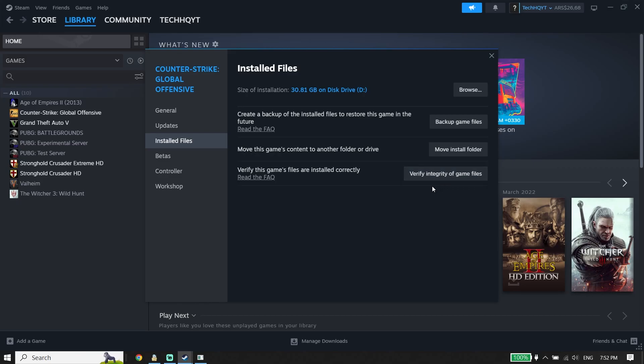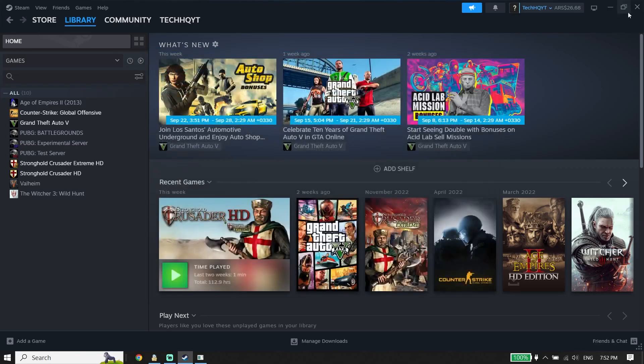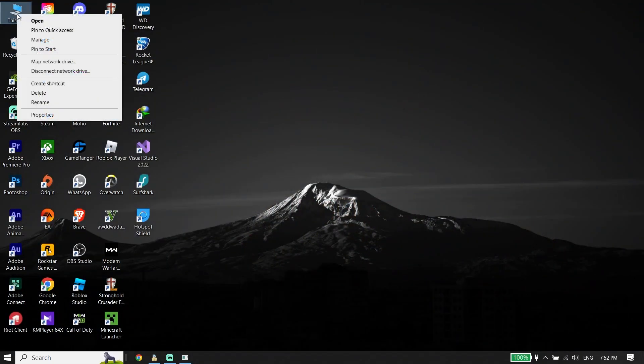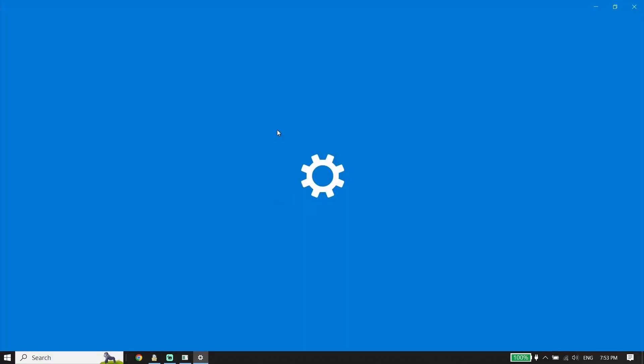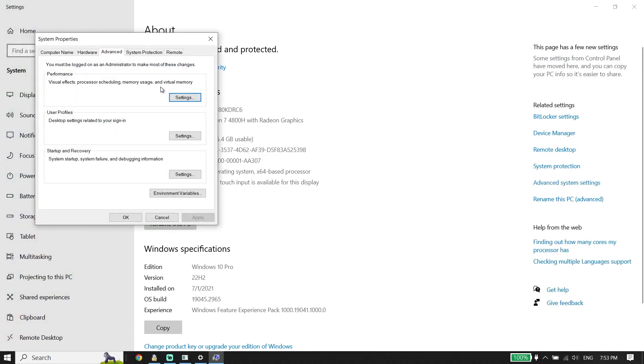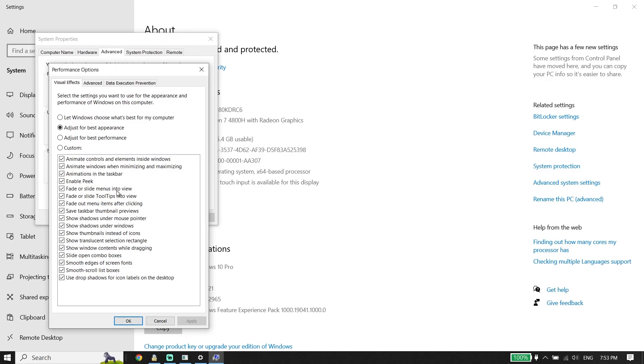After you verify files, close Steam. Now right-click on This PC, go down and click on Properties, then click on Advanced System Settings, then click on Settings. Check the option 'Adjust for Best Performance', then click Apply and OK. This helps increase your PC performance and can sometimes fix Starfield lag or stuttering.